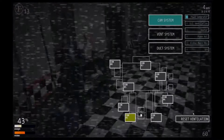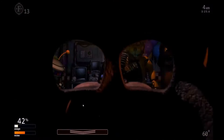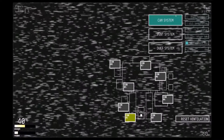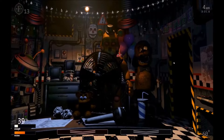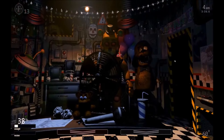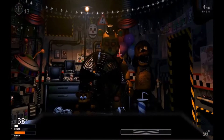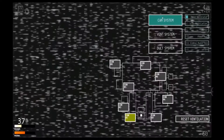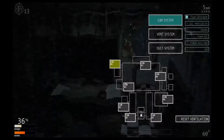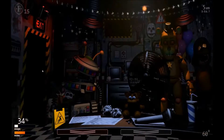I don't know why I'm being attacked by Bonnie, but I shouldn't be. That was a mistake. Just keep the power generator on most of the time. Mostly safe — I'm doing pretty well. Every once in a while you need to reset the ventilation; it's gonna help you out.